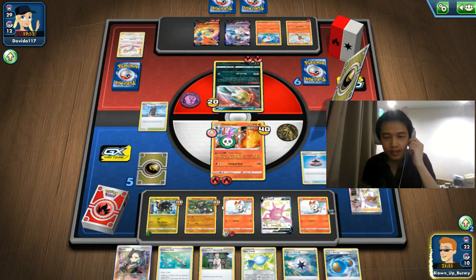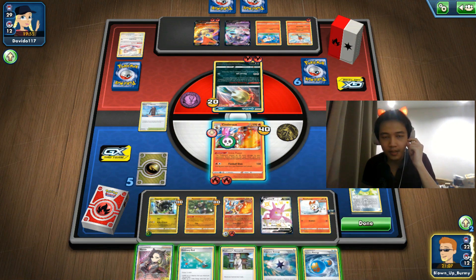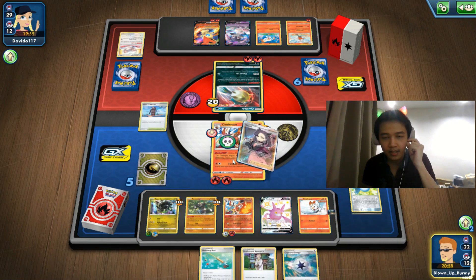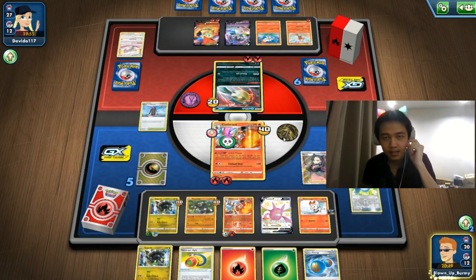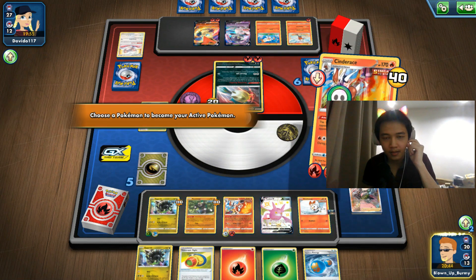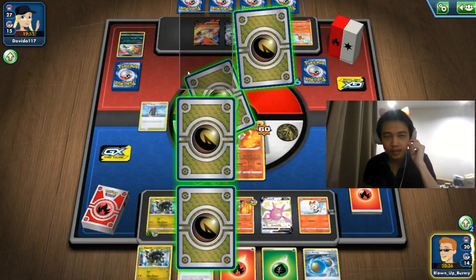Here comes another Cinderace. This is a slow deck because we're playing a lot of Stage 2 cards with only two Rare Candies and two Bush Shakes. Just two Reboots in this deck. I'm going to attach energy since I have Experience Share, which lets me potentially attack with this one too — if they don't Crushing Hammer me. I'm going to prepare Zygarde for fun, but I can't attack with Cinderus this turn due to Fireball Shot's effect.